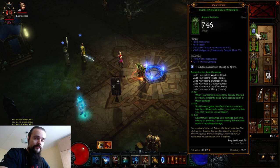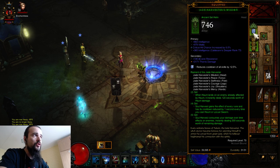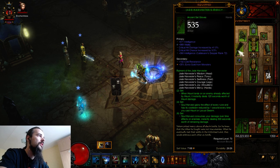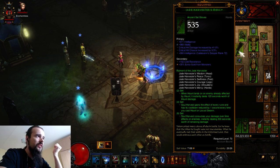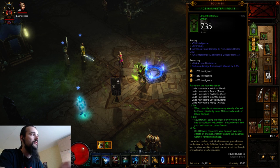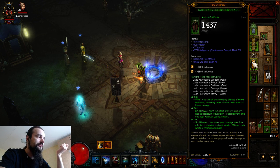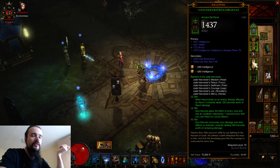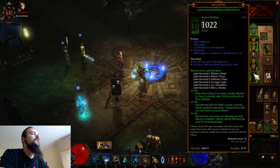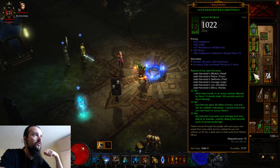The gear is pretty much the standard Jade 6-piece. The helm is with intelligence, vitality and critical hit chance. The shoulders should have int, vitality, CDR and hound damage. The gloves I prefer int, vitality, critical hit damage and critical hit chance. The chest has int, vitality and hound damage, plus all resistance. The pants are int, vitality and armor — armor is more important for intelligence-based characters like the wizard and witch doctor since we get a lot of all-res from intelligence. We need armor more than all-res. The boots are int, vitality, all res and armor — that's the perfect roll.